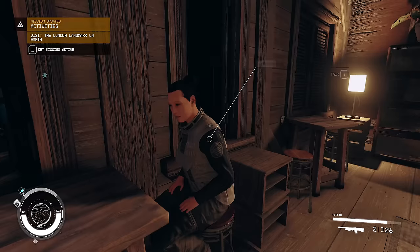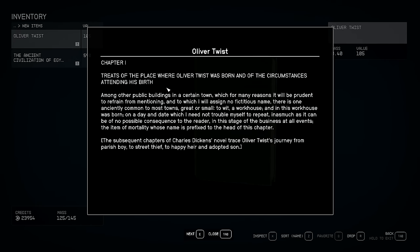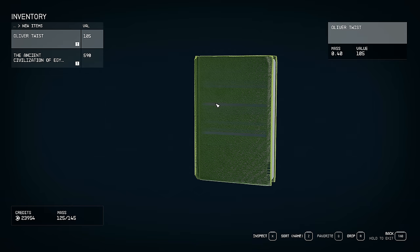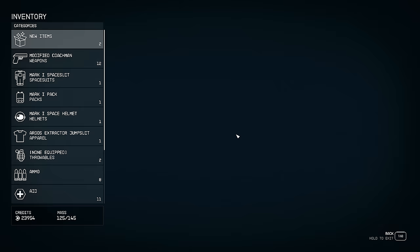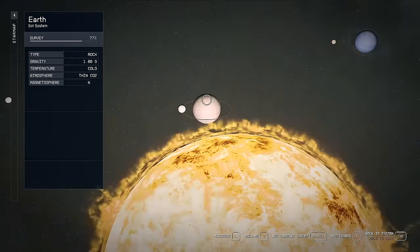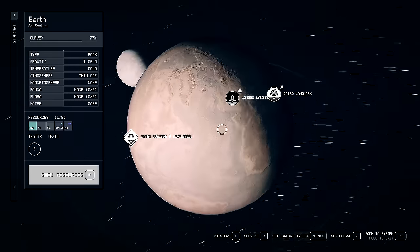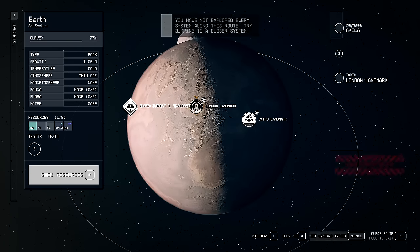The books just give you a little synopsis and some information. If we go back to Sol and on Earth we should have two new landmarks - there's the London one and there's the Cairo one. We'll go to London first.